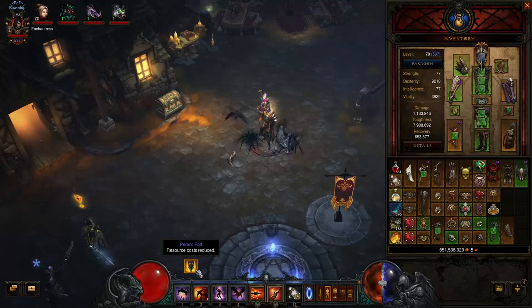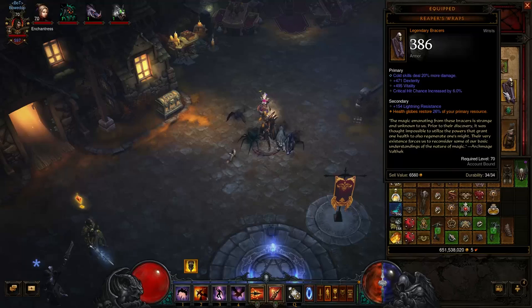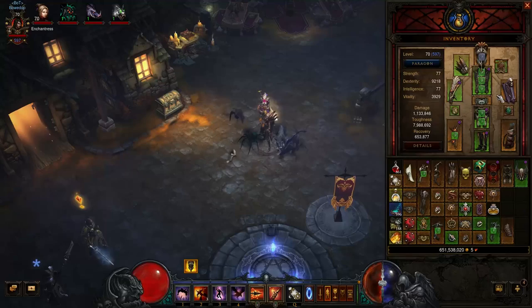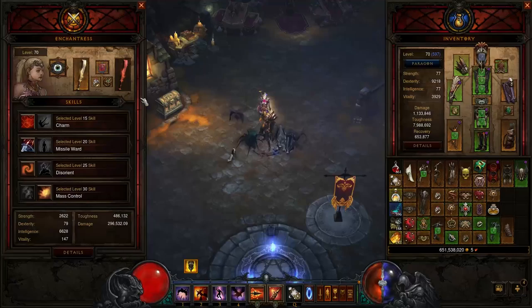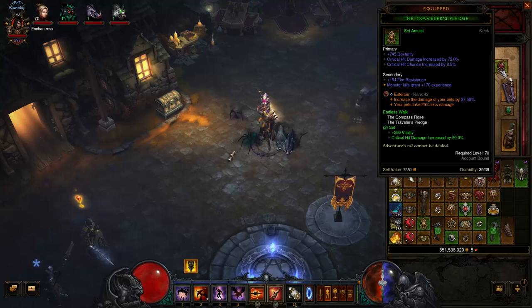Pride's Fall's secondary stat reduces your resource costs by 30% after not taking damage for 5 seconds. In Greater Rifts this might be a little difficult — especially in certain circumstances. You actually see the buff pop up just above your action bar. We're going to show you ways to keep this up as much as possible and minimize damage taken. Another item that makes this easy is Reaper's Wraps because you can craft these. Getting Cold Skill damage and Crit Hit Chance is important, as well as Dex and Vitality. The secondary reads: Health Globes restore 26% of your primary resource — very important. For rings: if you're running solo Greater Rifts, put a Unity here and make sure your follower has one too. In this case we're utilizing the Compass Rose with Traveler's Pledge for the 2-set bonus of Crit Hit Damage and some extra Vitality.